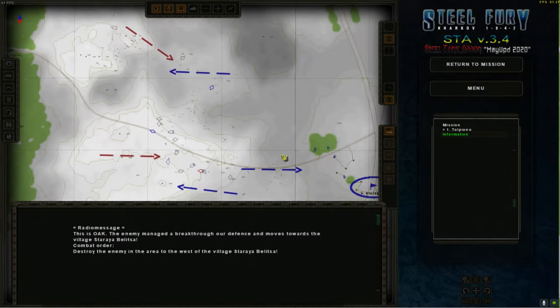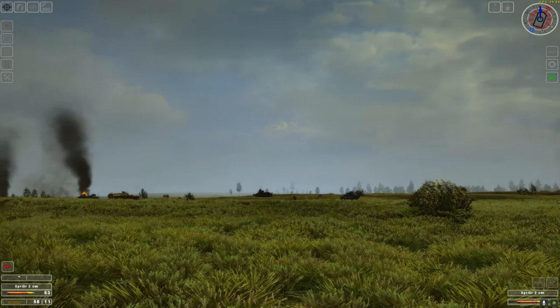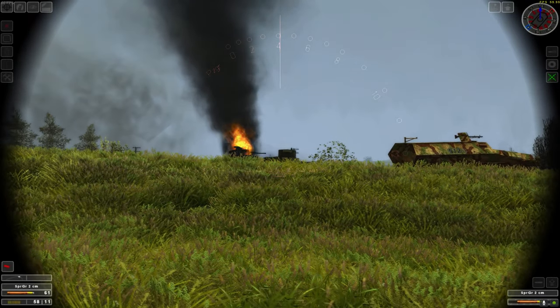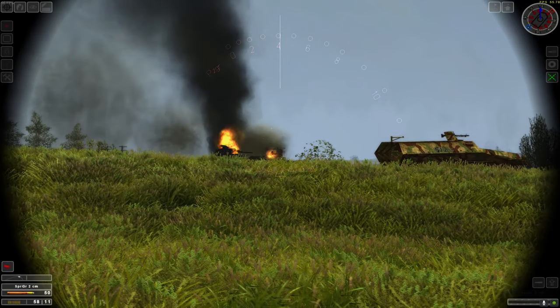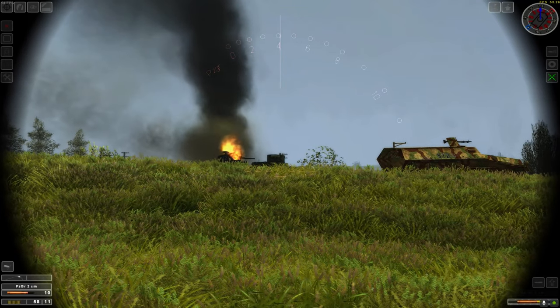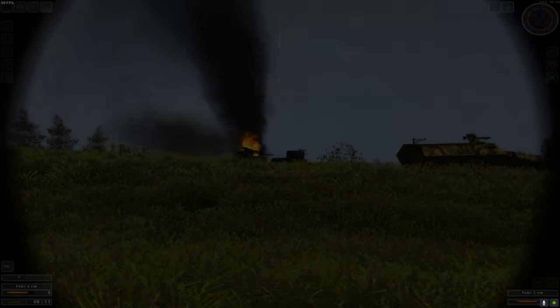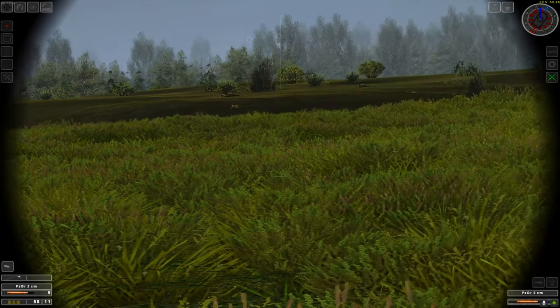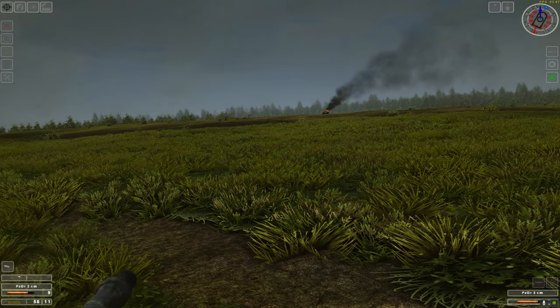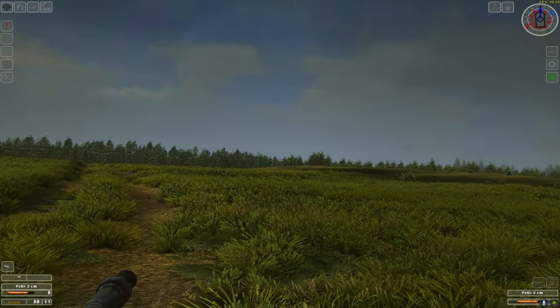And now for the remaining enemy — behind me! Why is there an enemy behind me? Back there — BT-5. I think he's dead. I still have another tank behind me. Let's keep rotating. Somewhere over here is an enemy vehicle, I just don't know where. Let's continue and find it — hopefully I'll be able to see it first.